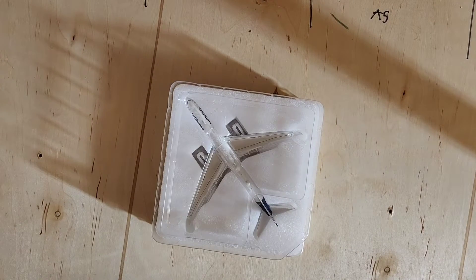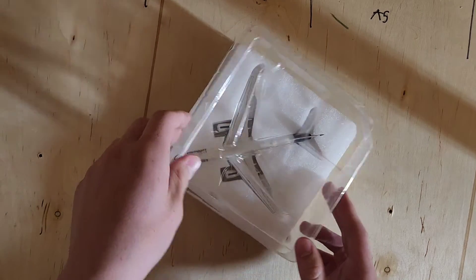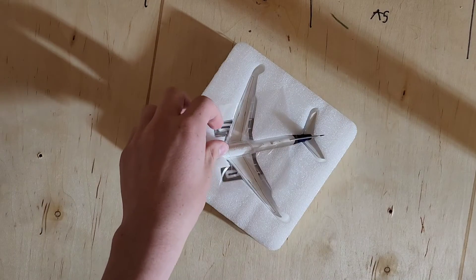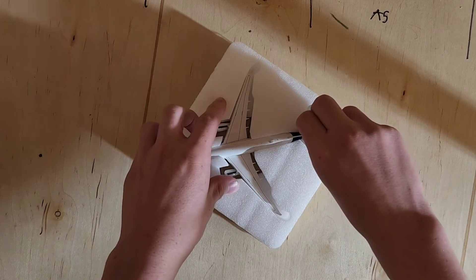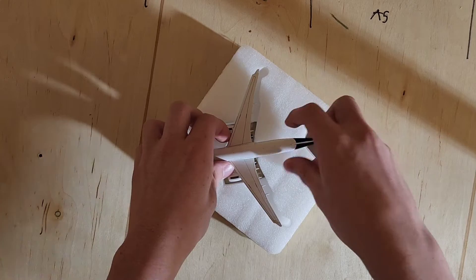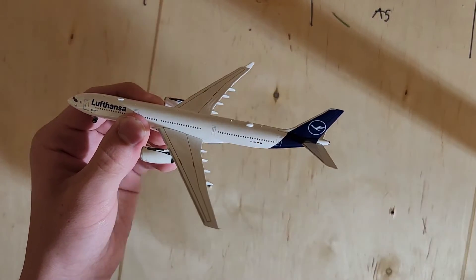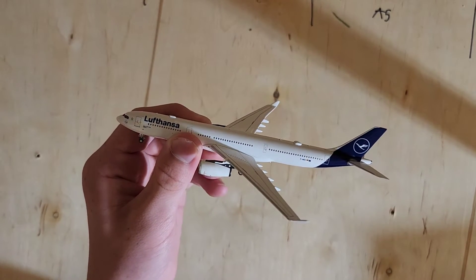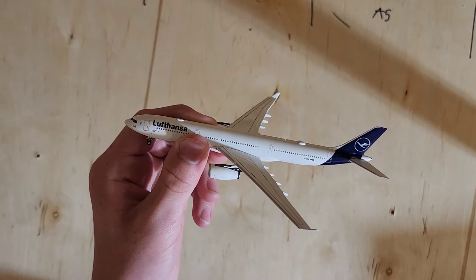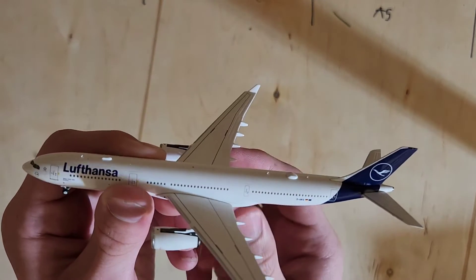There's the card that comes with all the new NG releases. It comes in the standard foam packaging, as all NG models that are 757 or bigger come in.